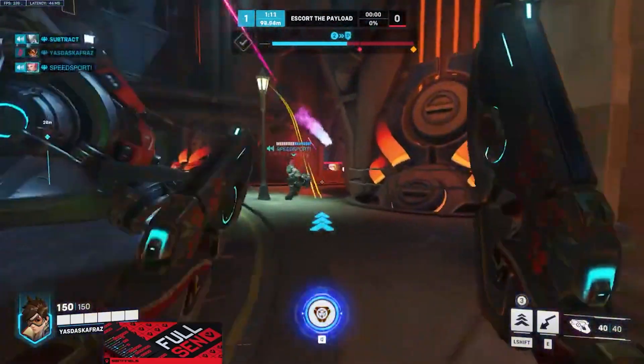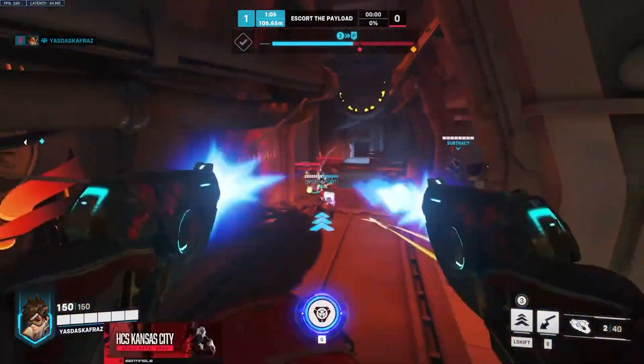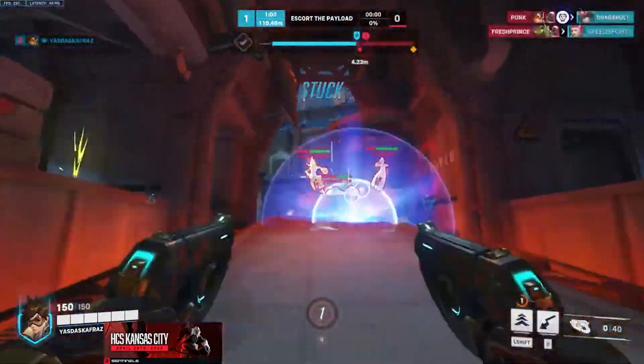The final damage hero getting changes is Tracer. Her primary fire damage has been increased from 5 to 6 per pellet, so Tracer is now going to be able to take one-on-one duels easier and melt faces faster. Be on the lookout for a Doomfist, Sojourn, Tracer meta.